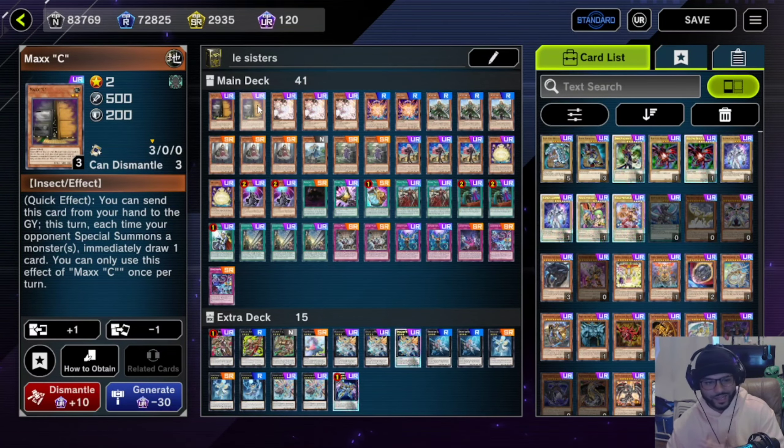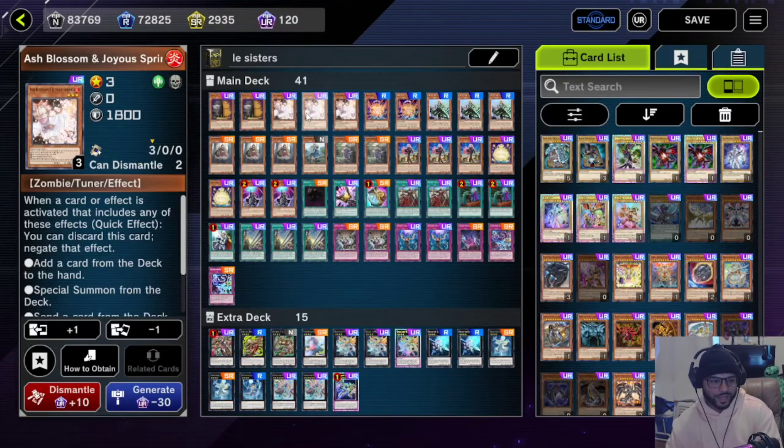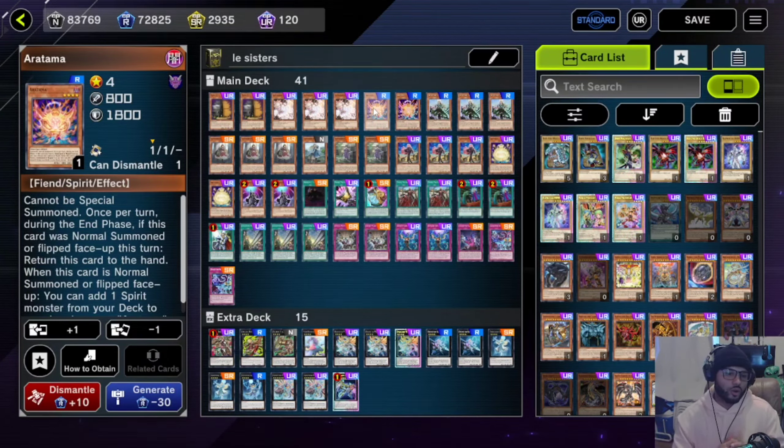Two Maxis — you can bump that up to three. Three Ash Blossoms because you want to stop Maxi with this deck if you can, and any other shenanigans going on. I'm running two Aratamas — whatever you want to call it, let me know if I'm butchering that — two of those, because this thing is actually a one-card combo. It gave Exorcist a one-card combo, it's ridiculous.